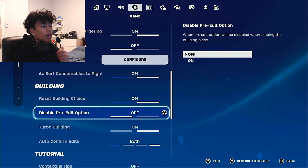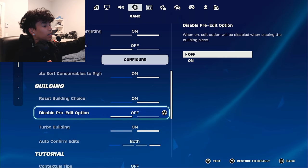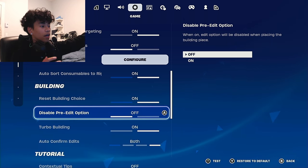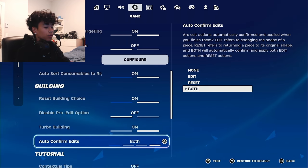Make sure you have the disabled pre-edit option off, because if you have it on your edits are not going to edit properly — I promise you. You'll miss a whole bunch of edits, which is not what you want, so I recommend that you have this off.